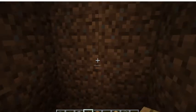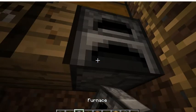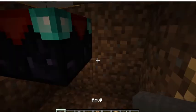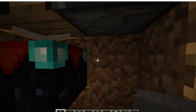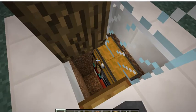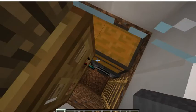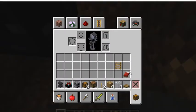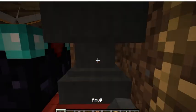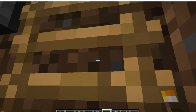Next up you are going to want to place your two chests, your crafting bench, furnace, and enchantment table. Let me just check the other creation real quick. Place the anvil here, and then place the torch here — I put it up here. And that's about it, that's a tiny house.